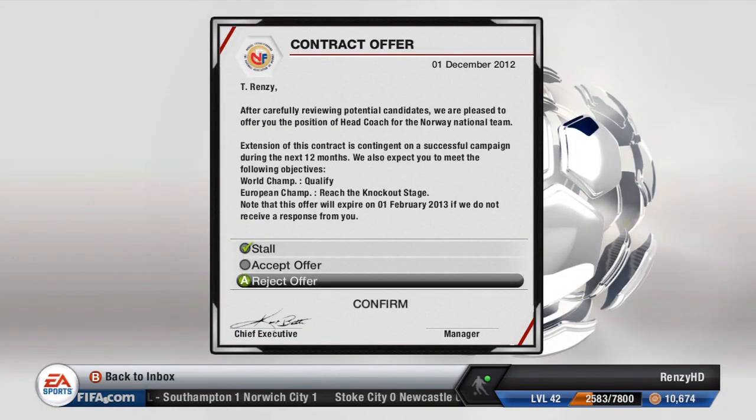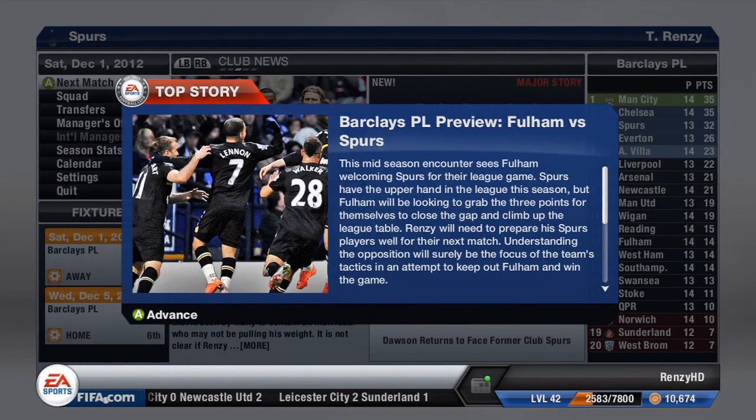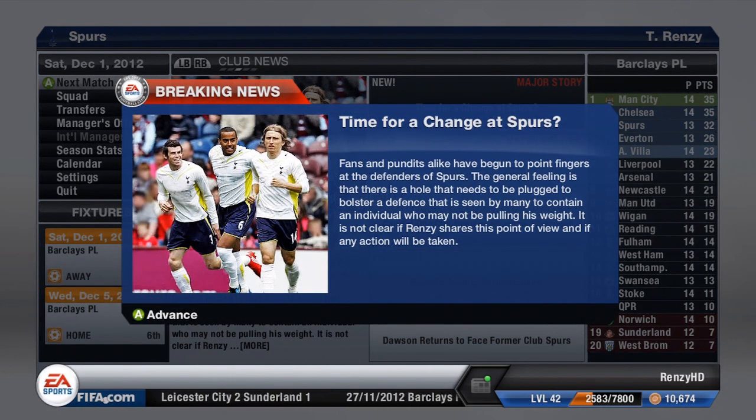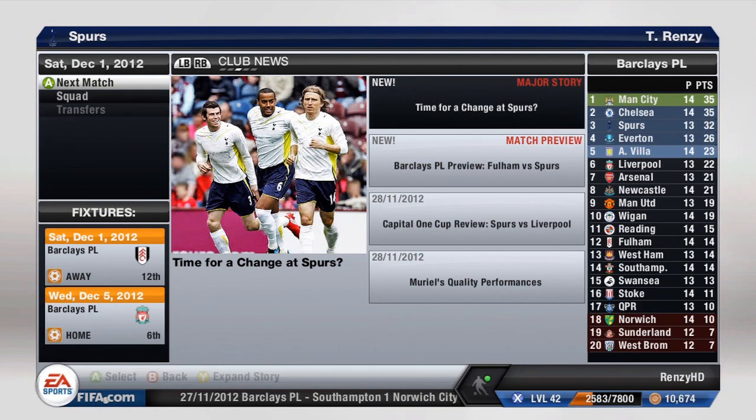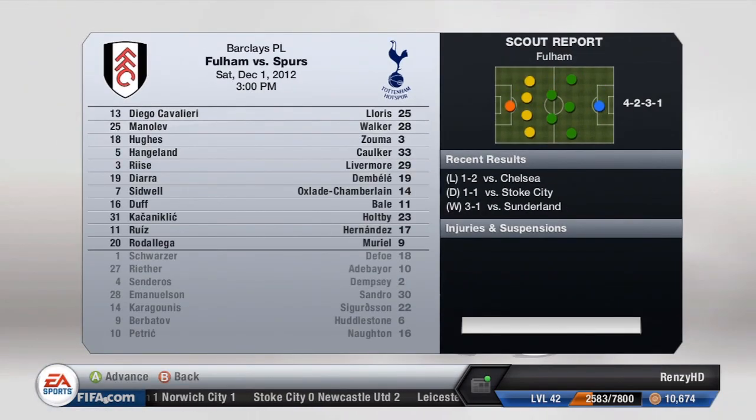In this game we go against Liverpool and we win 1-0, which is great — we continue through and didn't get knocked out. We also got a request from Norway, which I turned down because I just didn't want to manage Norway. Also, guys, quickly — if we hit 25 likes that'd be absolutely amazing.